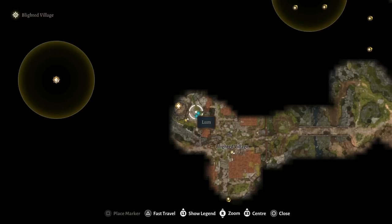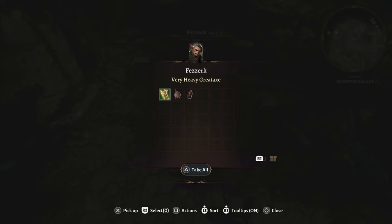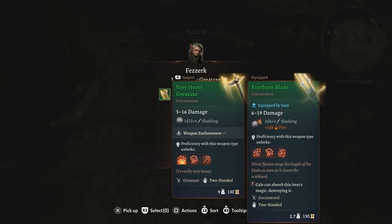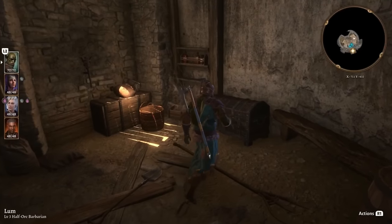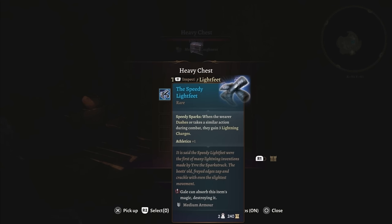Next up are the goblins by the windmill in the Blighted Village. The leader of these goblins carries the very heavy greataxe, the first plus-one magic weapon that you get from an enemy, and then inside are some really good boots for any rogue. Whenever you dash or do something similar, the Speedy Light Feet will give you three lightning charges which will let you hit your attacks more often.